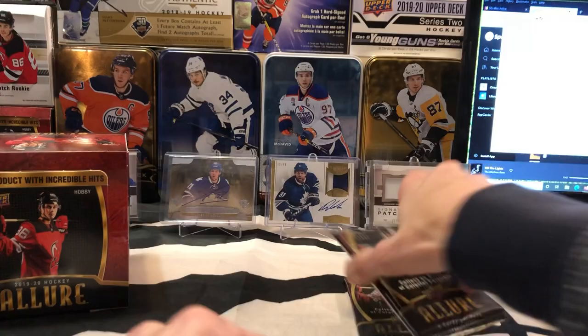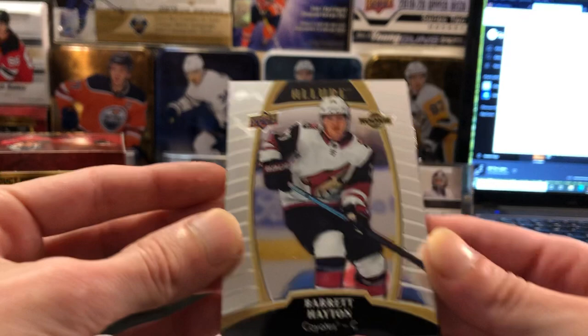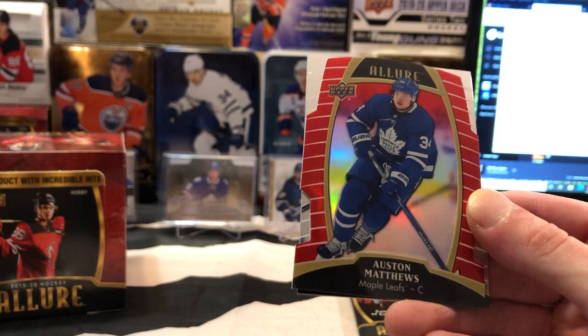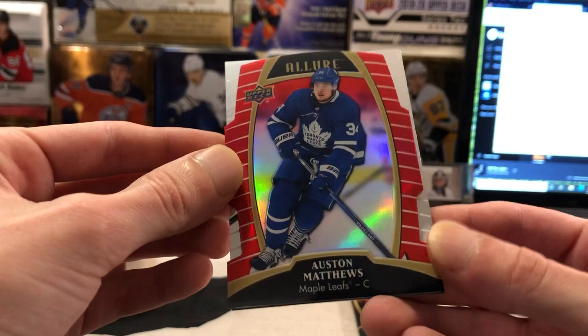We've only got three packs left — should be two hits in here. Saving them for the end. A Barrett Hayton base rookie, an Anthony Manta base card, a Max Jones Allure Top 50. And look what we found — Chris brought one of these over to the house today but I told him I already had one, and now we just opened another one. We got a red rainbow of Auston Matthews! Toronto on this box is going to be Adam, so Croft, you're hitting the nice die-cut red rainbow of Auston Matthews, buddy. That's a nice little hit for you — you'll take that for sure.